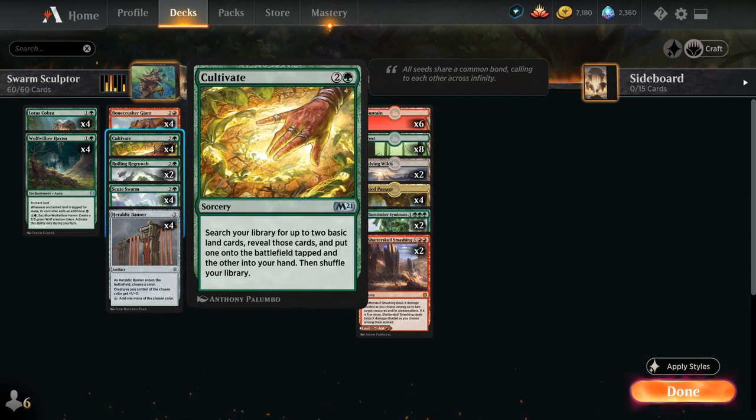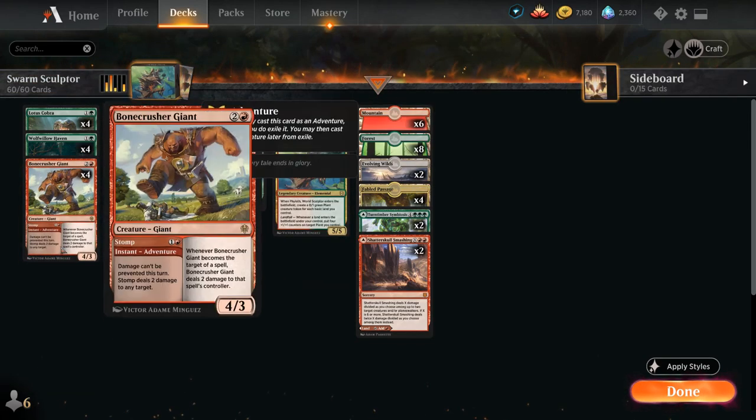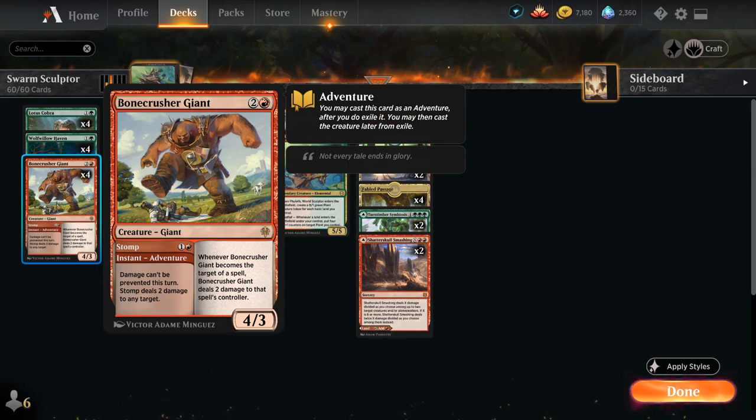We've got our full playset of Cultivate to help us keep hitting our land drops and ramp, and then we also have the full playset of Bonecrusher Giant. This is the main interaction in the deck early on, dealing 2 damage to any target and then we can play a 4/3 creature afterwards, so this shines against opposing aggro decks.